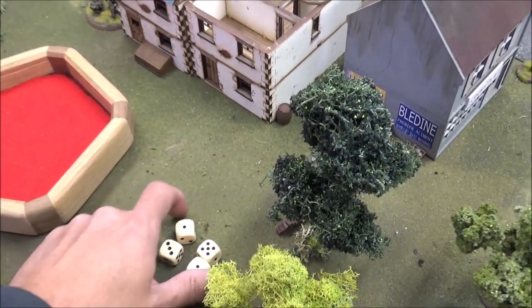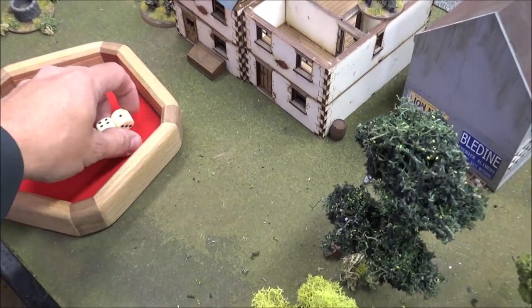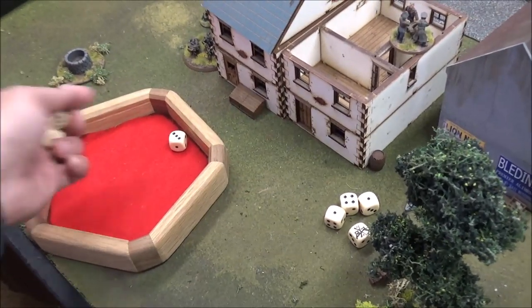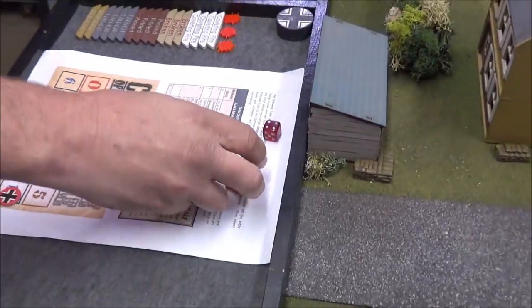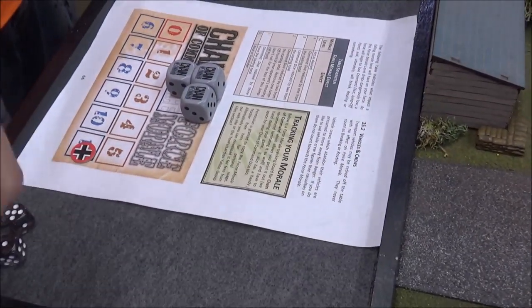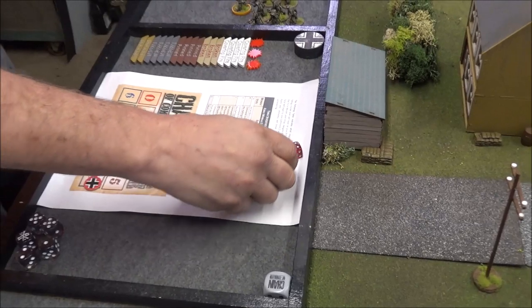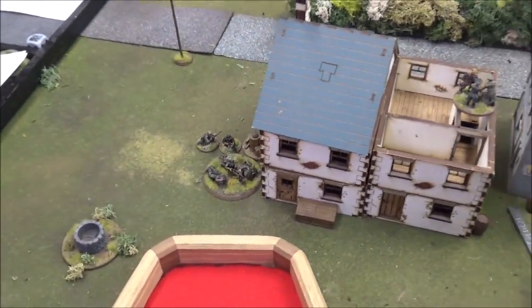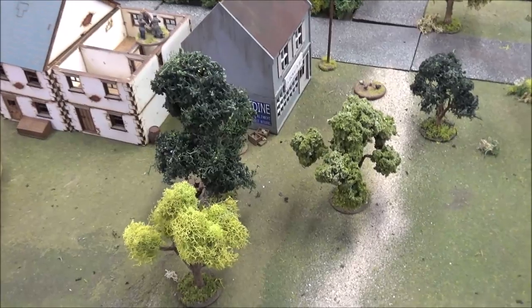The MG42 ambush results: a dead BAR man and a shock on the BAR team, nothing on the rifles. Just a dead and a shock. Andre rolled with a one — he can fire the MG42 again and bring in a senior leader. If you're in the open, you're in the open — it's not Bolt Action where 50% is behind cover. You get cover if anyone's in cover; if they're in the open, they get hit first.